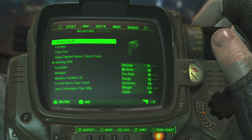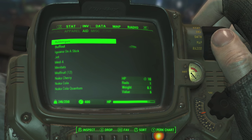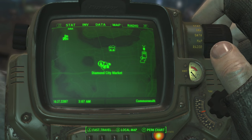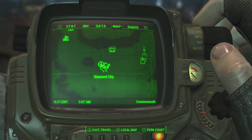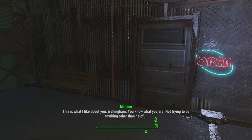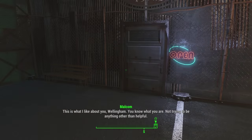It's basically all in the Aid category — aid items, stuff like that. So what you want to do is go to your map. If you haven't found Diamond City — which you would if you follow the main story — you'll find it. But you're gonna want to go to this bar. No spoilers, it's just a side quest, there's no storyline to it whatsoever.